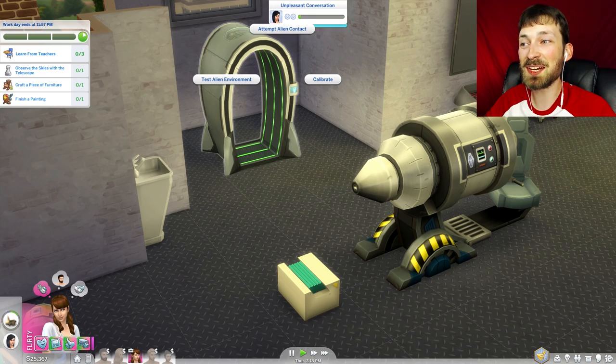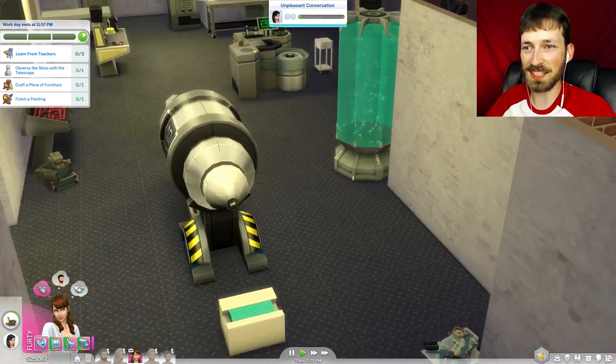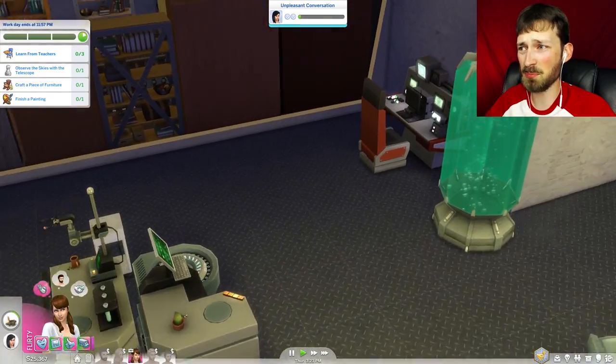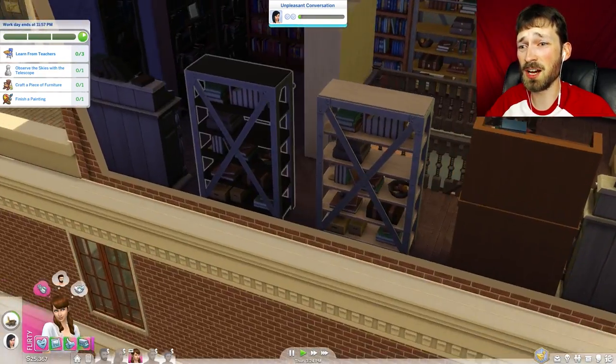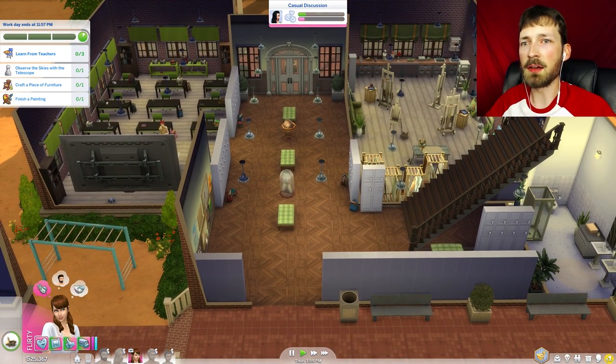There's an option to attempt alien contact, test alien environment, and calibrate — we are NOT going to touch that. The last time somebody went to an alien world they came back pregnant, and Apple is not ready. I will not be raising a pregnant teenager. But yeah, this is really cool — there's an art place, a classroom, a bathroom, and if we go up a floor we have the gym and a music room.